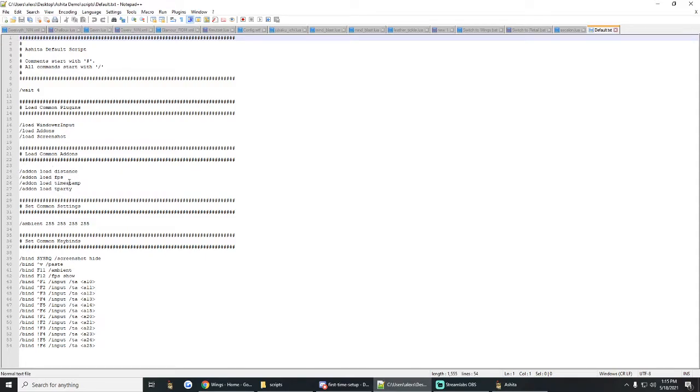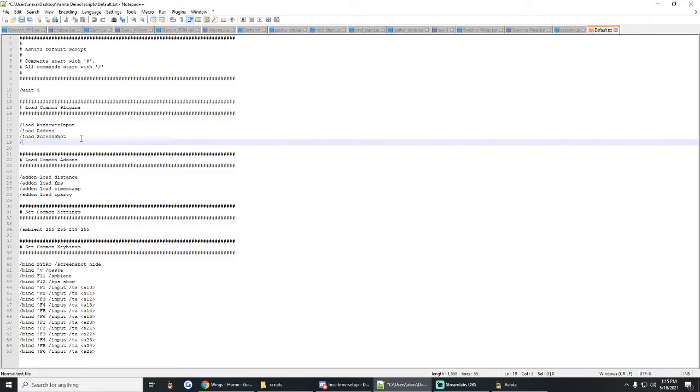It'll show your FPS up in the corner with FPS on. Timestamp will show timestamps in your chat log. Tea Party will show the little numbers next to players in your party to show how much TP they have. Common settings — the ambience — this is going to be the color that people you mouse over glow. You don't really need to change this; it's pretty safe to just have it on 255 for everything. This is going to set some common keybinds. So this is where you're going to put all of your add-ons that you want to automatically load every time you join the game. For instance, if I wanted to use Xivatacast, I'll add slash load Xivatacast and it'll boot up automatically.